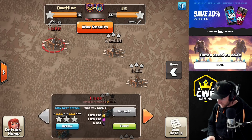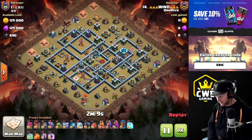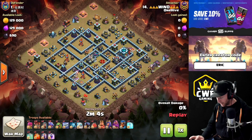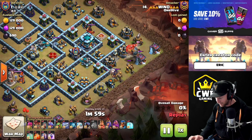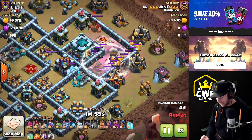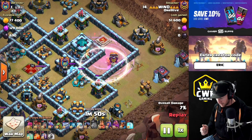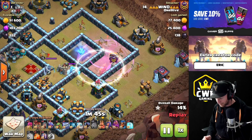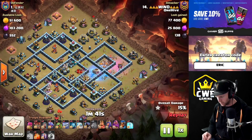Let's dive into Win's attack. He's got eight dragons, three invisibility spells, and five bat spells. The rage and invisibility spells are obviously for the blimp — it's got super wizards inside. It can be paired with archers, five archers, goblins, or really any small troop to go in and trigger traps in front of the wizards, and then you make them invisible.